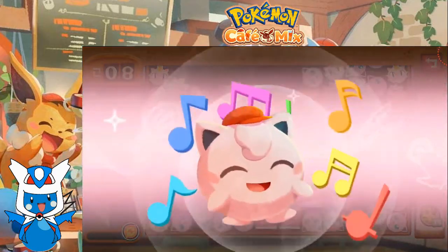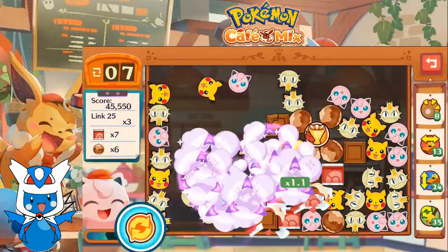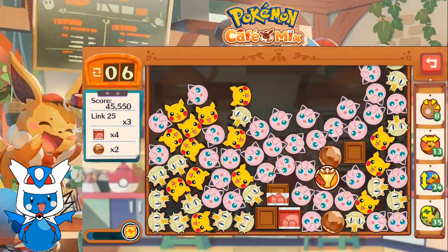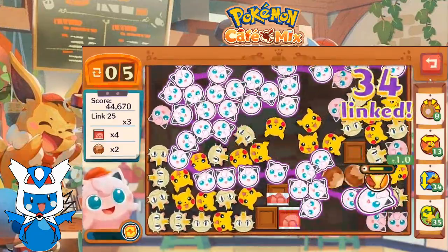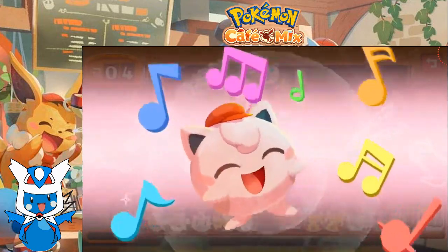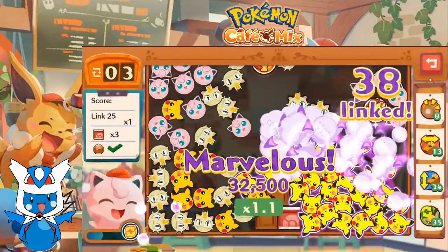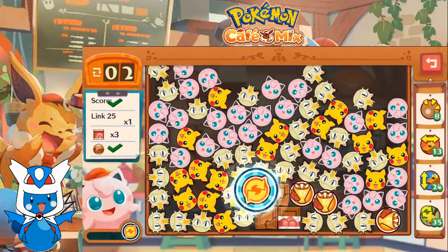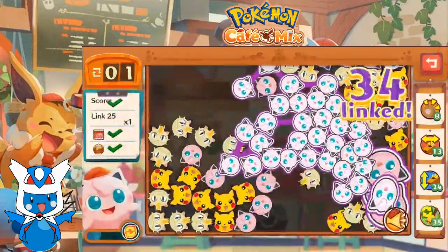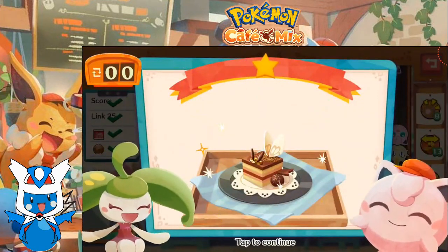Here we go. Let's get rid of this junk here so we're more likely to get bigger combos. In your opinion, which do you think is easier: getting four links of 25 or one link of 50? Getting a link of 100 I'm pretty sure would be impossible. So, four links of 25 or one link of 50? Tell me what you think in the comments below. Honestly, in my opinion, it's easier to get several links of 25 than even one of 50.